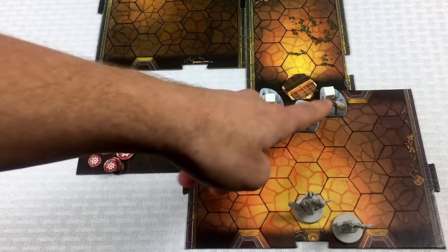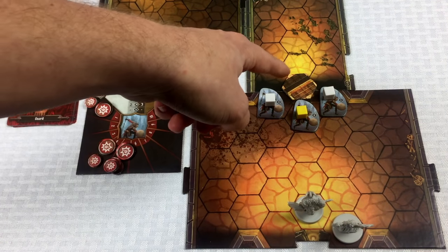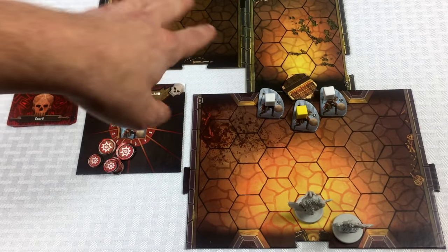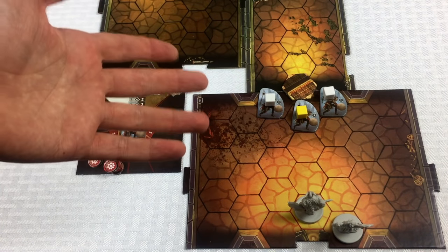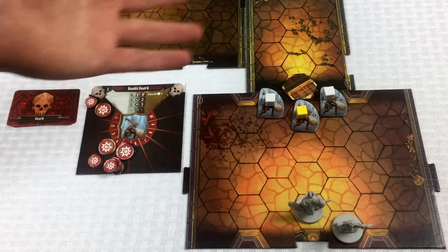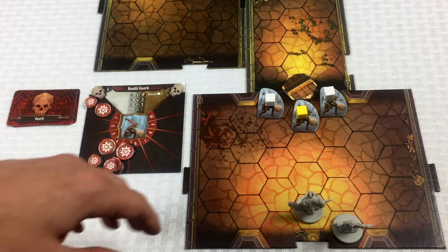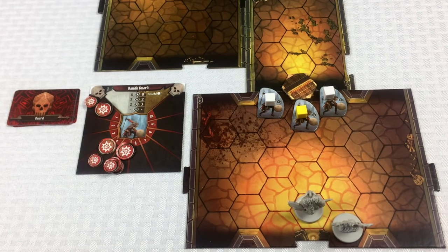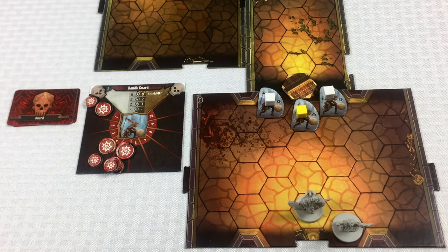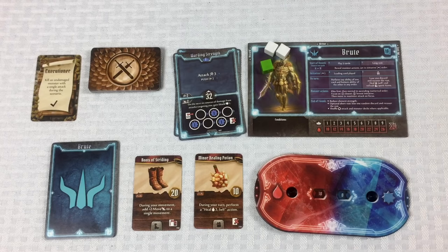So we are at the entrance of this place. There are three guards surrounding a closed door. There's more map content that will be unveiled once we open the door — there could be more enemies, treasures, who knows. But we have to get through these guards first. Since there are a lot of rules to cover, let's just cover them as we play.